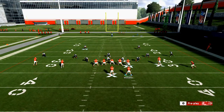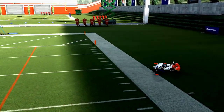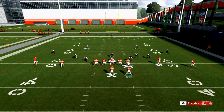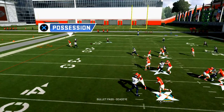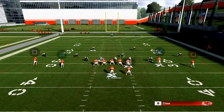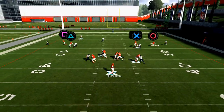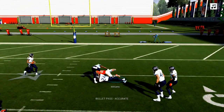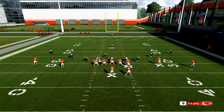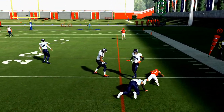The first read is the corner route to Tyreek Hill. The only defense that stops that is a cloud flat from the cornerback in a cover two scenario — and you can see it works really well. The second read is a deep out route by Sammy Watkins, which gets open against most coverages, but a cover two will stymie it. There you can see the defense shifts to cover two and you can hit the running back out of the backfield. If everything is covered, especially against zone or man-to-man, the crossing routes do a really good job of beating both.